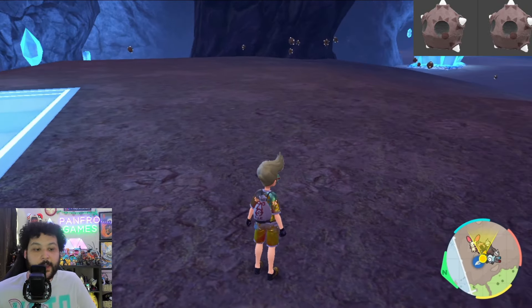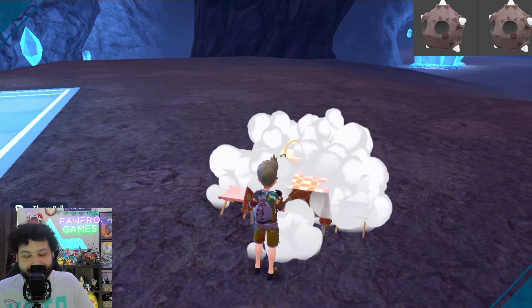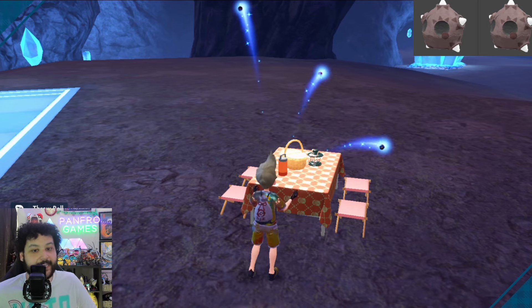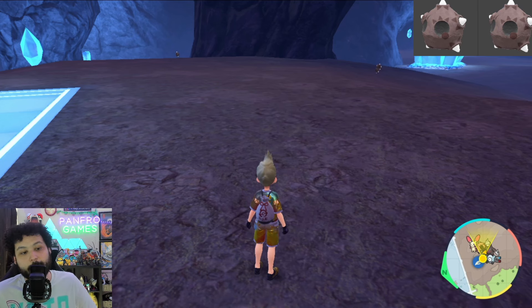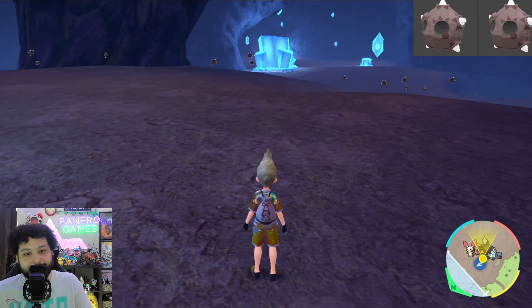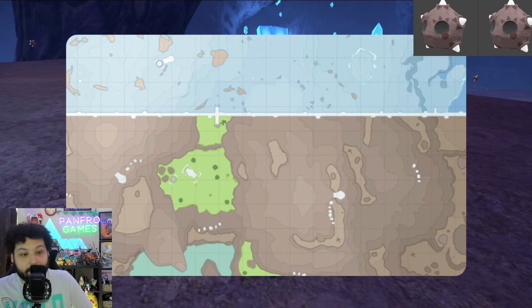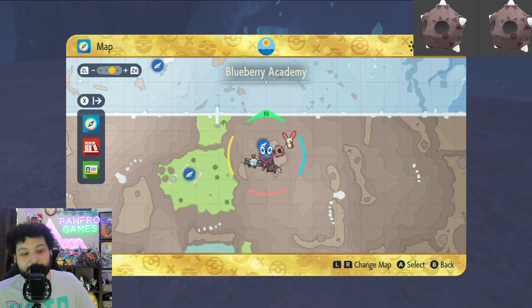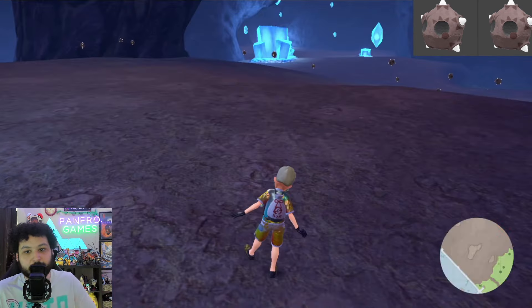If I count 15 Miniors on screen, none of them are shiny. But if I counted 16 Miniors, that means one is guaranteed shiny. Then you save your game and attempt to auto-battle all of them — the one that you try to auto-battle but it does not actually work on will be the shiny Pokemon. I have a full video guide on that method. Minior has seven different forms, so I recommend doing outbreaks to get all seven, because each outbreak will only have one form attached to it. Good luck.